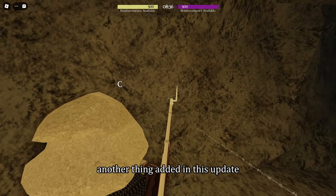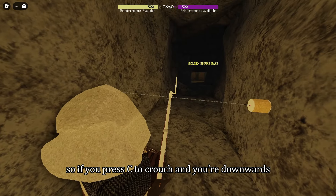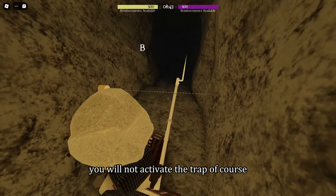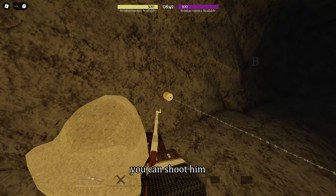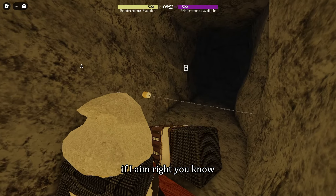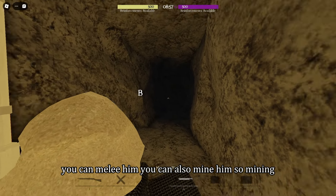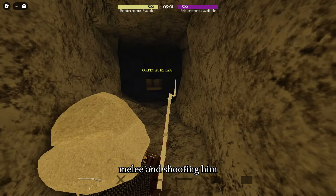I haven't fully tested the detection range, but just don't go near the traps. Another thing added in this update is crouching — you can press C to crouch and bypass traps by staying low. Since this is my own trap, I can't demonstrate activation, but traps can be destroyed in several ways: you can shoot them, melee them, or mine them. Shooting, melee, and mining are all good ways to get rid of traps.